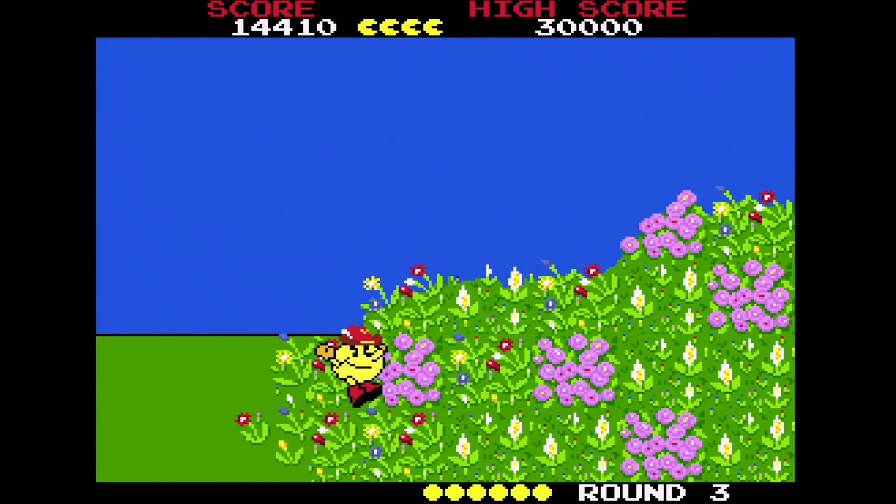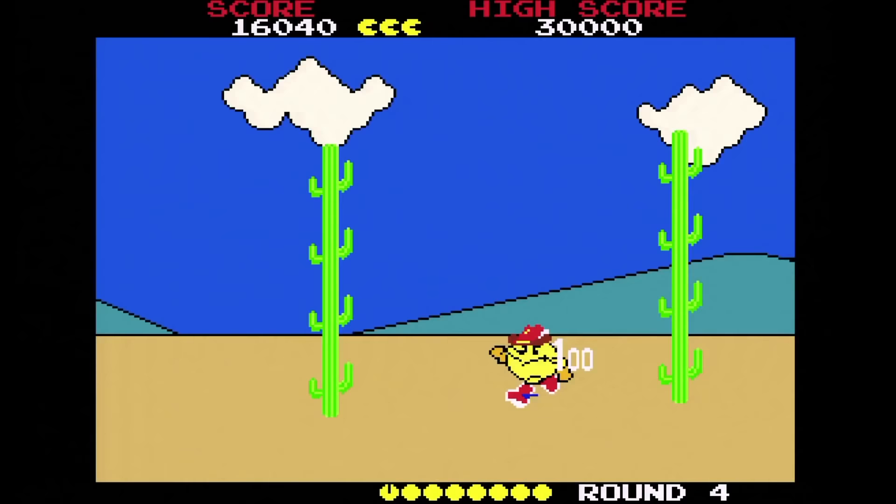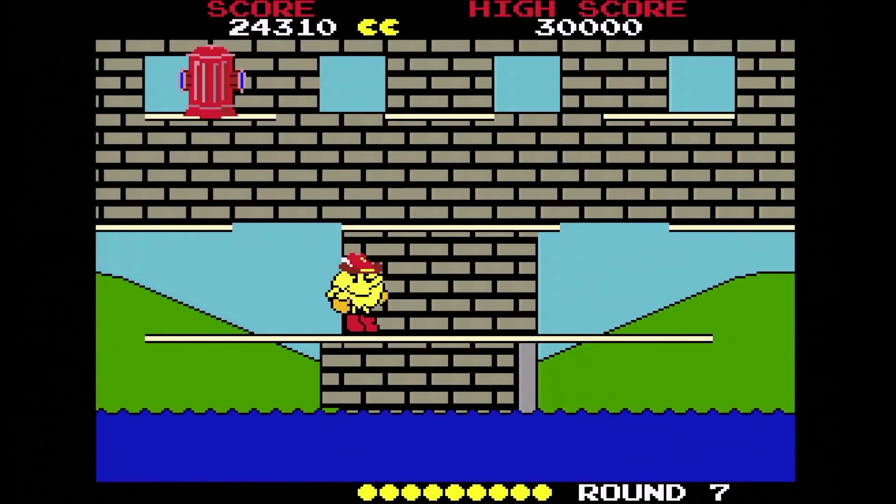Pac-Land. This is a curious take on Pac-Man that has you running through his world to the right to get through various obstacles. Once you arrive, you deliver a fairy that was under your hat, then you've got to make your way all the way back to your house. It sounds dumb, but I actually like it quite a bit. Try it out.